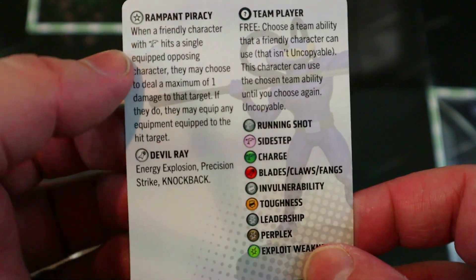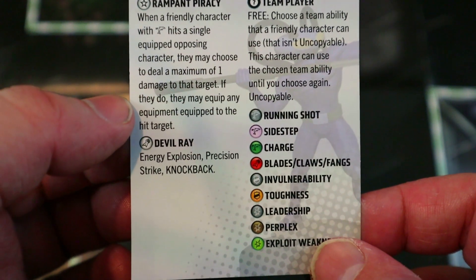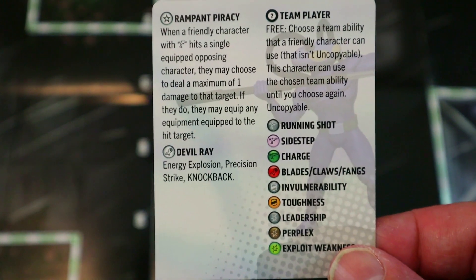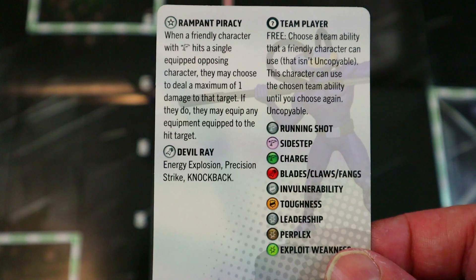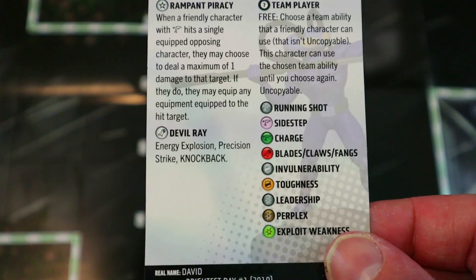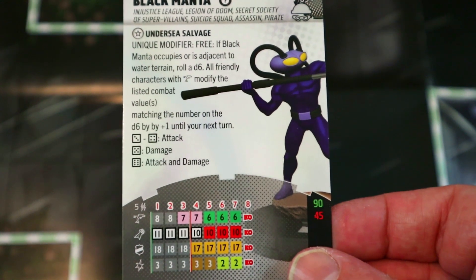On a three or four they get plus one attack, on a five plus one damage, on a six plus one attack and damage — which across a whole team of Swim characters is very powerful. He comes in at 90 or 45 points. He's also got a trait that says when a friendly character with Swim hits a single equipped opposing character, they may deal a maximum of one damage, then equip any equipment from the hit target. That's very cool — they can steal equipment like pirates.